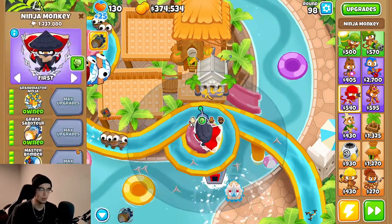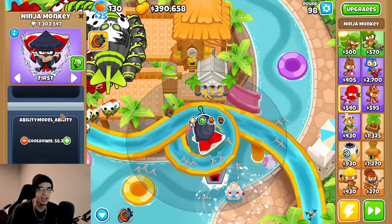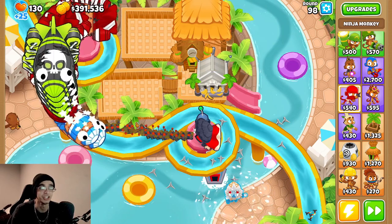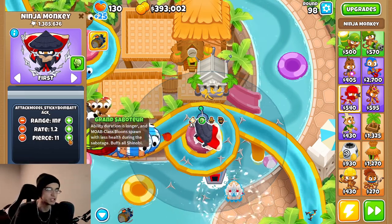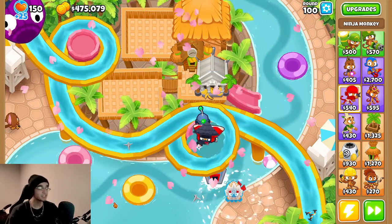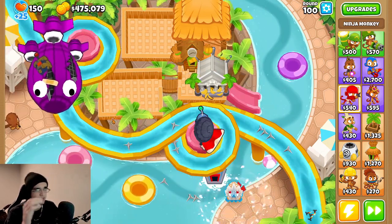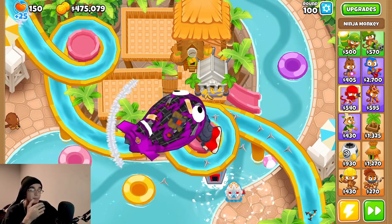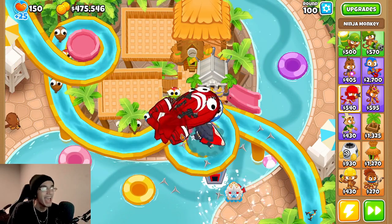Is the Master Bomber supposed to be throwing that far? Does he just have like infinite range? Because that's not the range that it says he has. It doesn't say he has unlimited range there — oh, it's on the Sticky Bomb. Side note, I can just decrease the rate of Sticky Bomb. Oh my god, I just made a hypersonic sticky bomb. I gotta put that back up before I start lagging — it was at 1.2. You can also up the pierce, which looks like it just stuns everything — but I should only have it at pierce one because that's what it's at. Is this 100x Grandmaster Ninja gonna be able to take on the round 100 BAD, ladies and gentlemen? It's already getting it down pretty well because of the Master Bomber's infinite range. The 100 shurikens are breaking it down — there go the DDTs, so he is safe. Now he can use his stall to defeat the ZOMGs and there we freaking go.